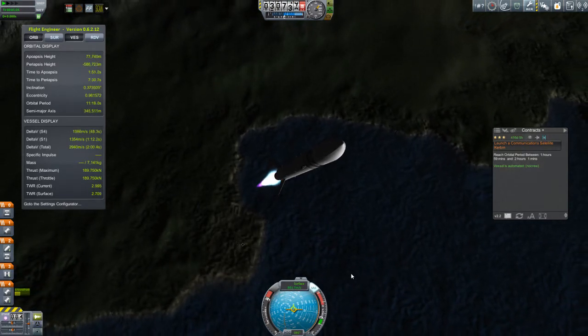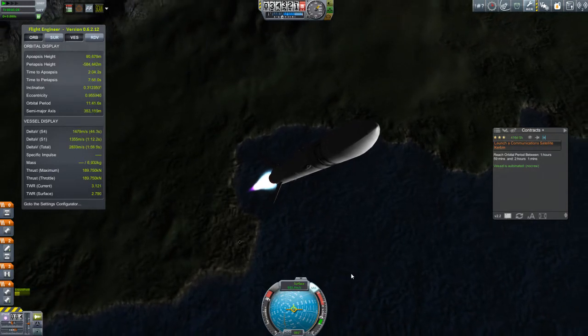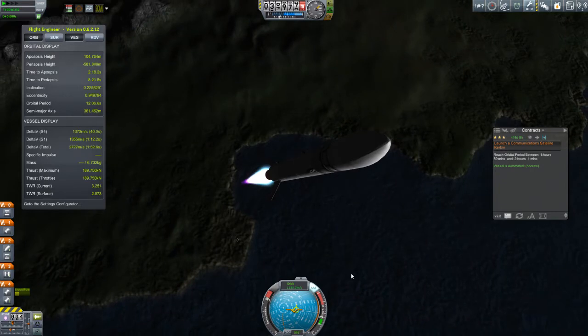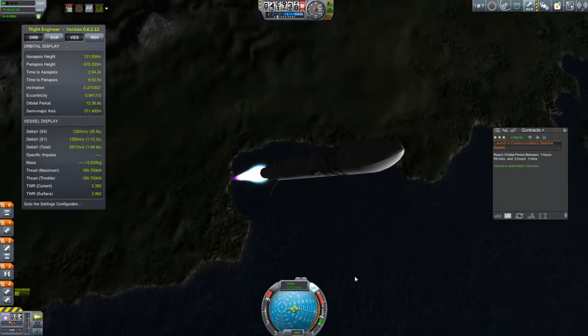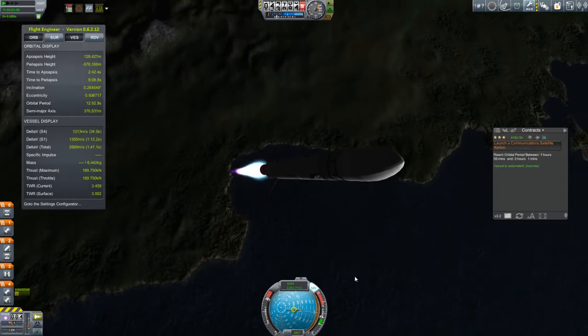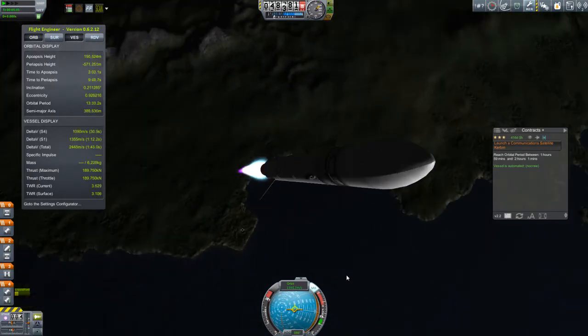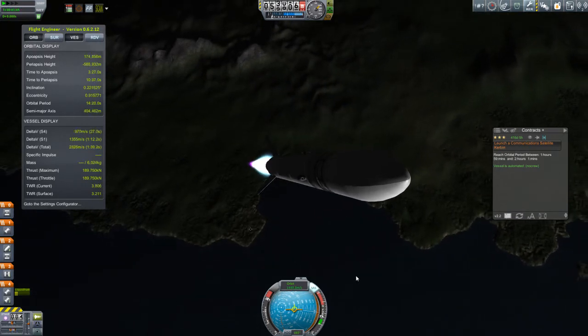They also give you custom station-keeping missions that you can insert. Obviously I have yet to make space stations, so those aren't in play. But this is great — I've got to make communication satellites, so it's great to be able to generate my own missions that I can custom tweak to the way I want to put these satellites into orbit.